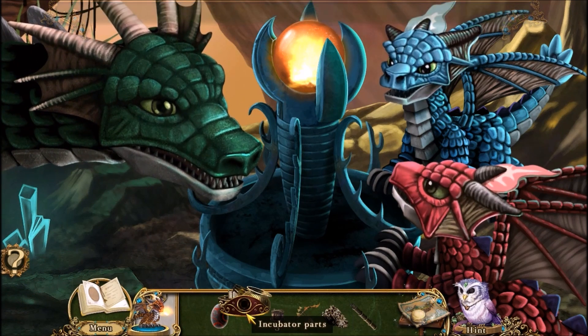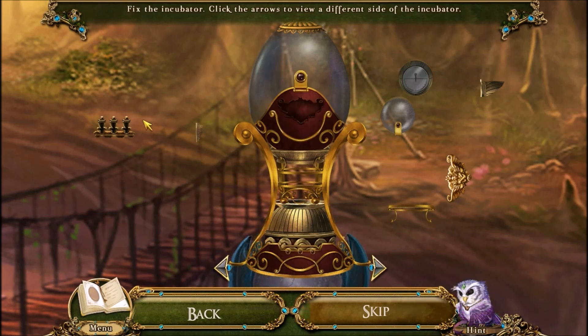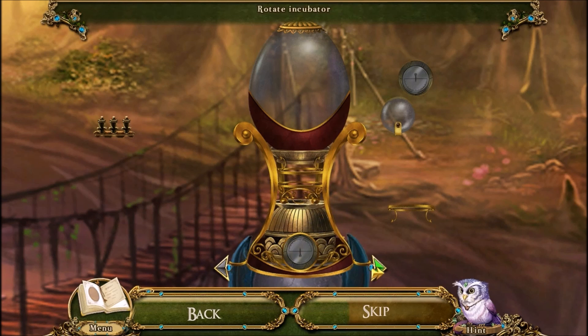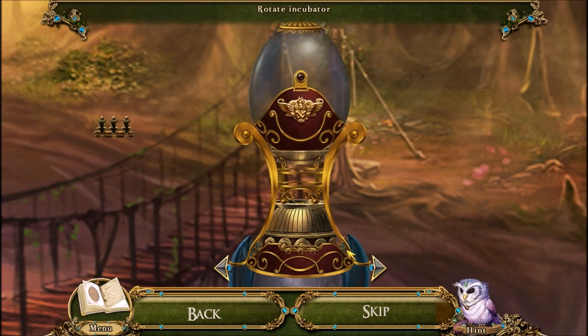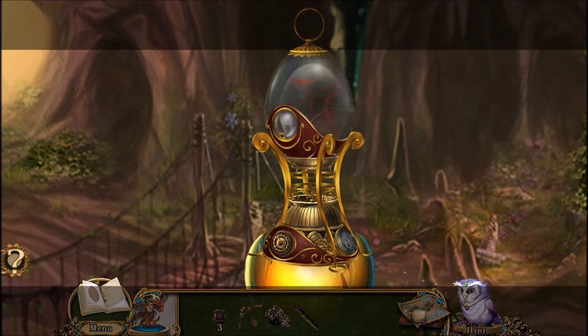Can I pick this up somehow? Do I use the incubator here? I use the incubator here. This is one of those three-dimensional puzzles — she can rotate it, where you can turn everything around. There's one like this in Nancy Drew: Secret of the Scarlet Hand. That was perfect — well, it wasn't; it was upside down. That one might be upside down too. Alright, so the final piece is this one. Finally, we get this egg incubated.